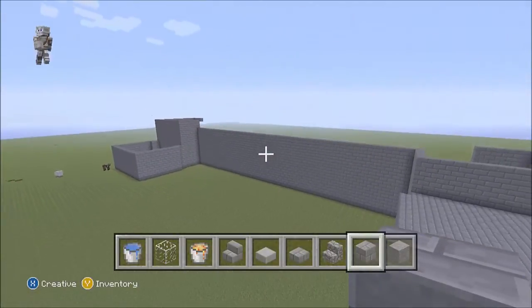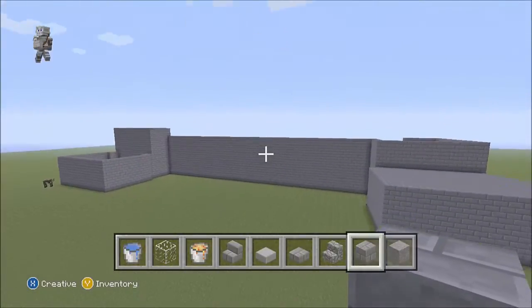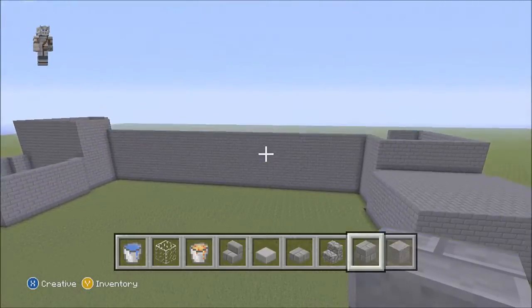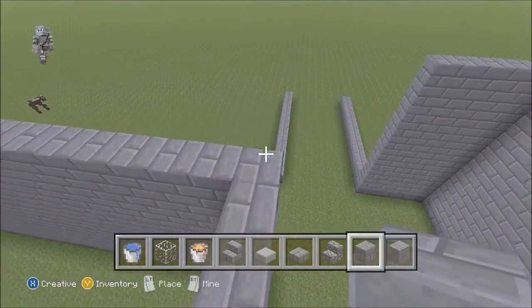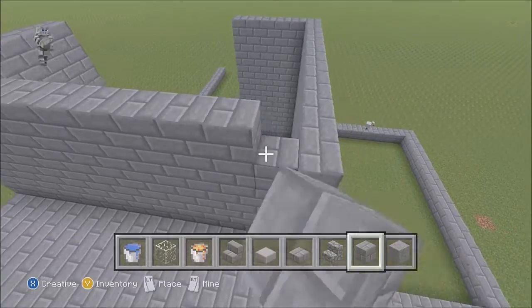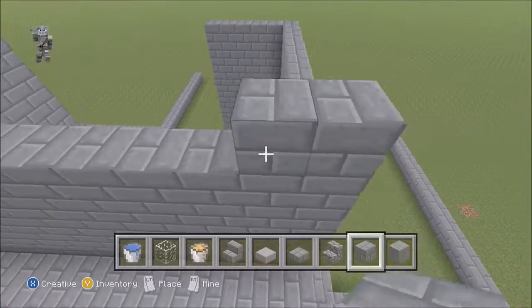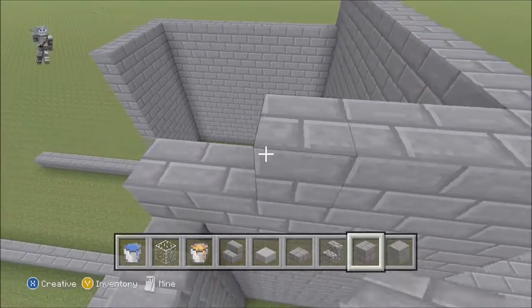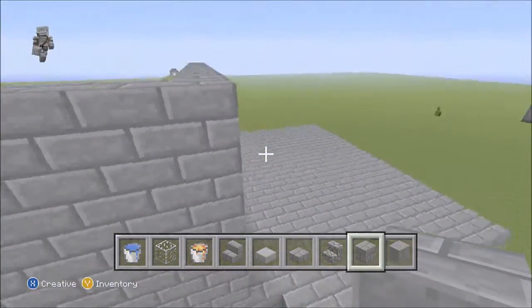I'm back everybody. This is what the final thing would look like when the walls are up, without the detail. I messed that one up - that one needs to be too high. All the detail on the walls and everything, I'll show you how to do that.